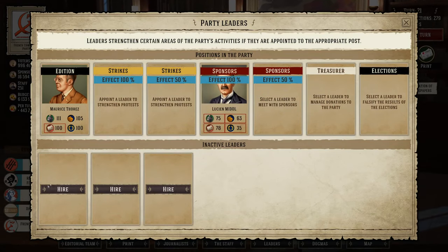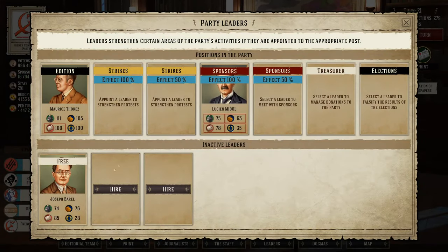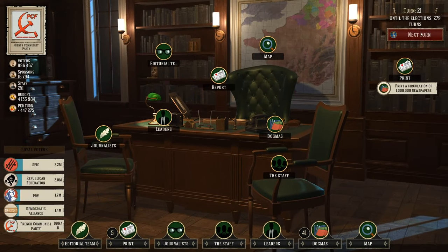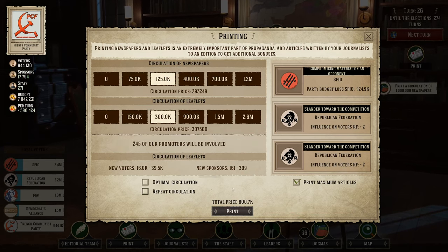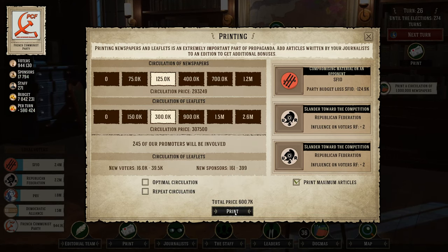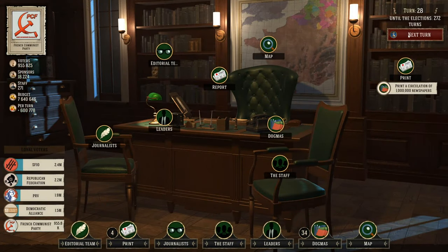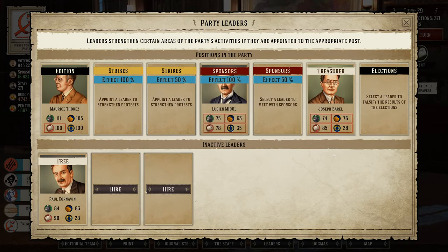You also need to manage leaders — important figures in your party with different roles. The more leaders you hire the more expensive they become. They have four stat categories and when assigned to a role the game tells you clearly what benefit you get: boosting the newspaper by a percentage, improving strikes, gaining more sponsors or money, or even cheating in elections. Once placed they're pretty much set unless they lose loyalty and leave.